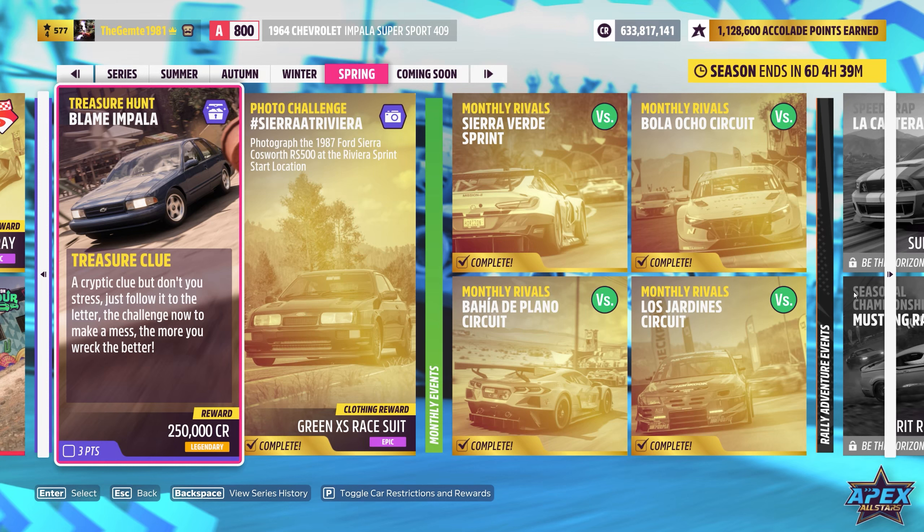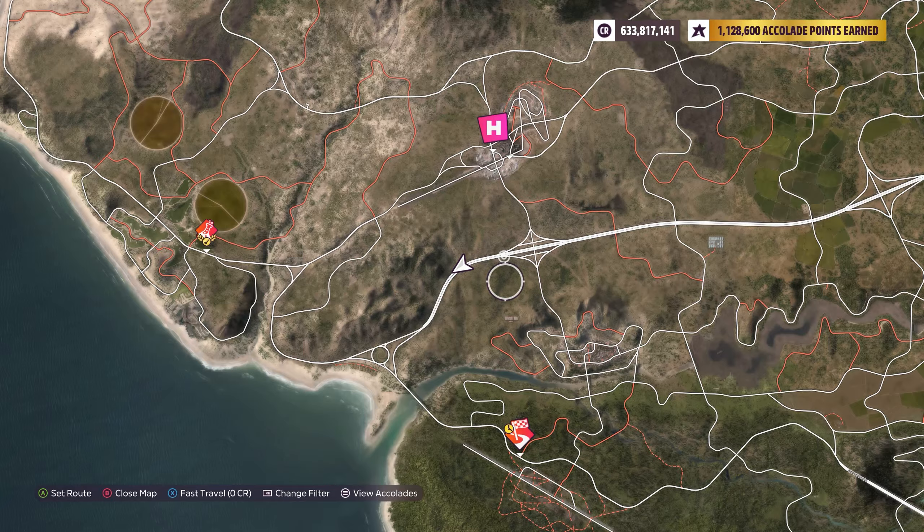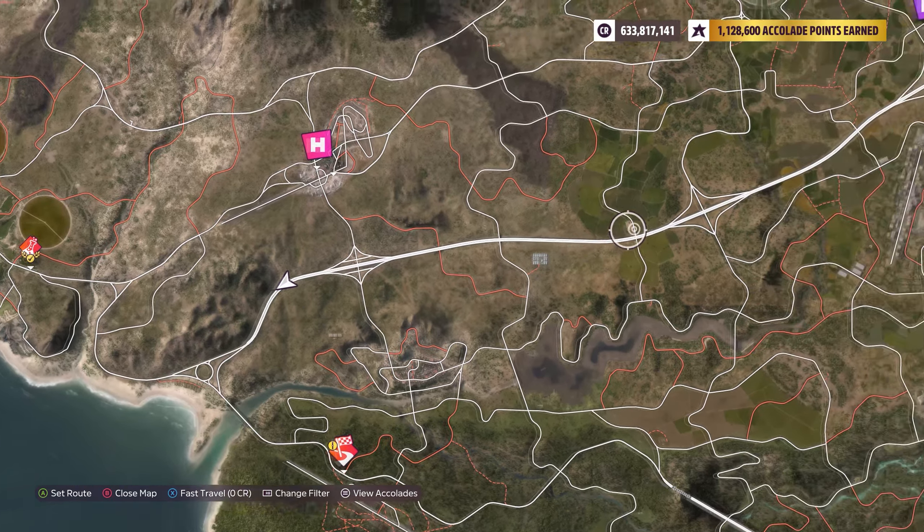Impala looks to be the key. So with that in mind, we've taken a Chevrolet Impala 1964 out of the garage. Top of the screen, you'll see the car we're running. And we've gone ahead and headed on down to the highway area here.